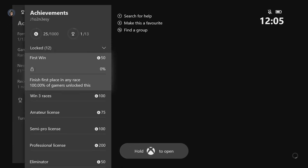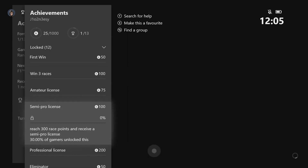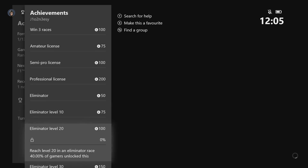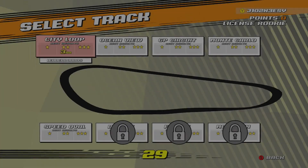So we've got: First Win — finish first place; Win Free Race for 100 gamerscore; Amateur Licence; Semi-Pro; Professional; Eliminator, which we'll do next; Level 10; Level 20; Level 30; and then unlock the free tracks. Fairly easy to unlock the achievements, and seeing as I'm a bit of an achievement junkie, I look forward to getting some. If you guys want to see more videos on this, let me know down in the comments — I just love games like this, pick up and play.